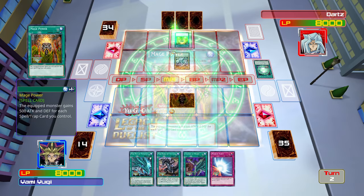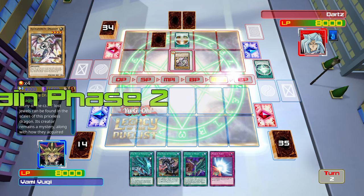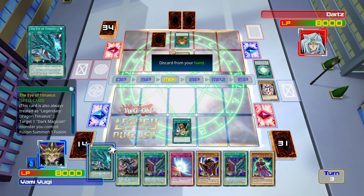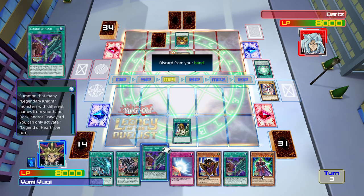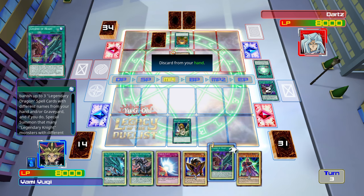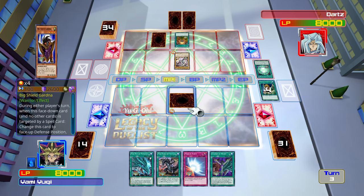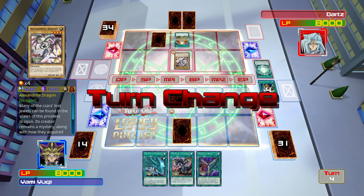Okay, so they played an Alexandrite Dragon — oh my God, four thousand attack. Let's use Graceful Charity, draw 3 and then ditch Legend of Heart. Here most of the graveyard — we're going to set Big Shield Gardna.